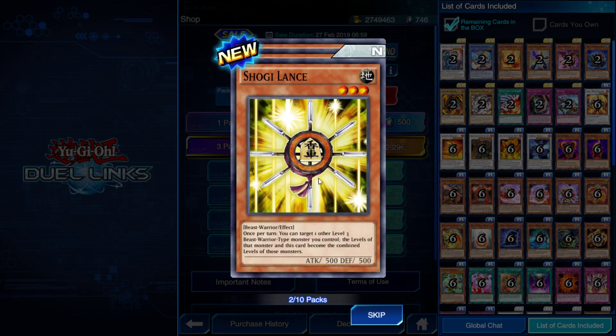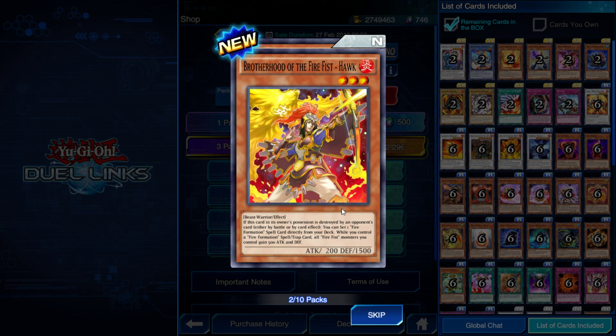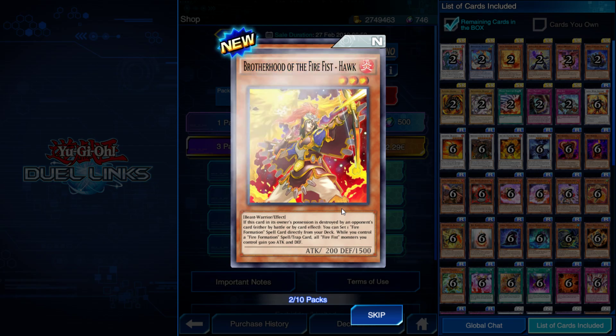Moving on through the packs — we get Shogi Lance, which could be good for synchro summoning or even XYZ summoning when they arrive. Then Bird of the Fire Fist Hawk — when this card is destroyed by battle or card effect, you can set one Fire Formation spell directly from your deck. While you control a Fire Formation spell, all Fire Formation spells gain an effect. It only has 200 attack, but with a Fire Formation spell active it gets a boost. Then we pull Umbral Horror Ghoul — during your main phase you can make this card's attack 0, and if you do, you can special summon one Umbral Horror monster with 0 attack from your hand. That's a plus 2 essentially.